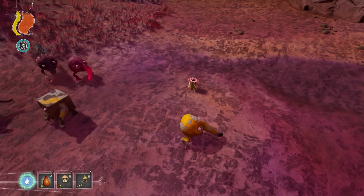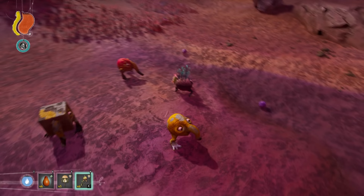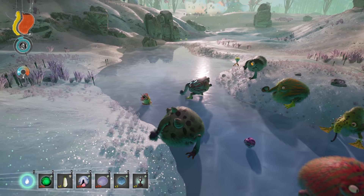The Springworm is a small worm that wanders around and occasionally shoots out Springworm Excreta, which Trebom can eat if they so desire, but this also is used in some mutation recipes. Although it is listed as being a Savannah creature, it can be found in every biome.